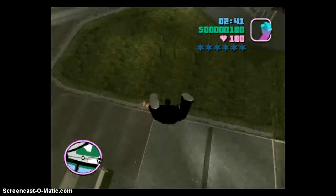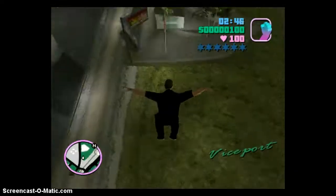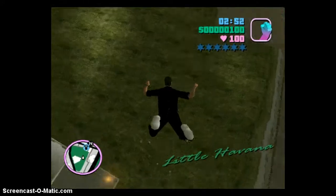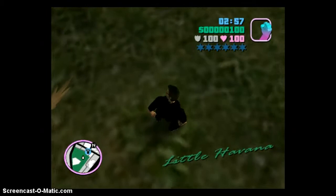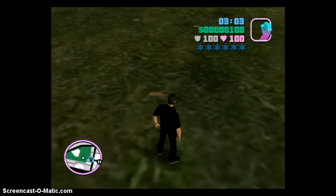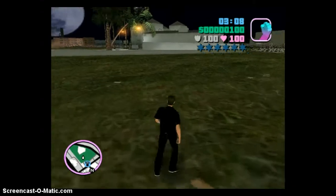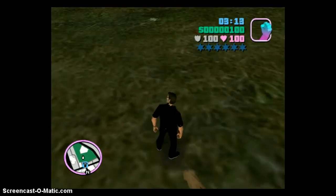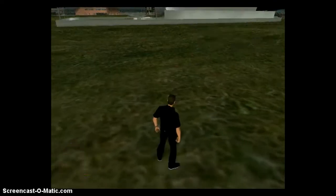That's amazing guys, really amazing. Look at your health - it's 100. When you fall you think you'll die, but no - it gives you bulletproof and restores your health to 100 every time you fall. That means you are immortal in this game. Police can't mess with you - just fly. Even when you fall again you get your health back.